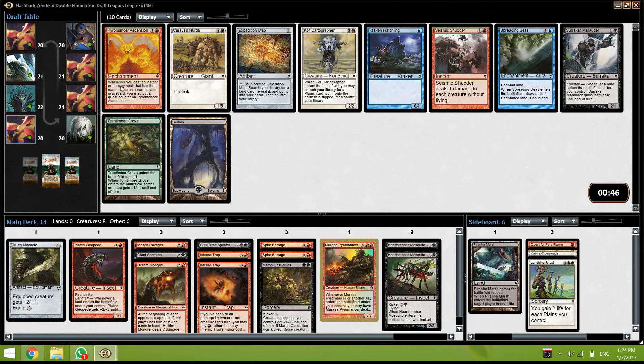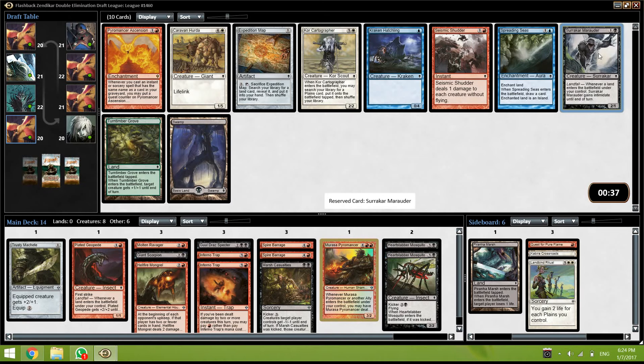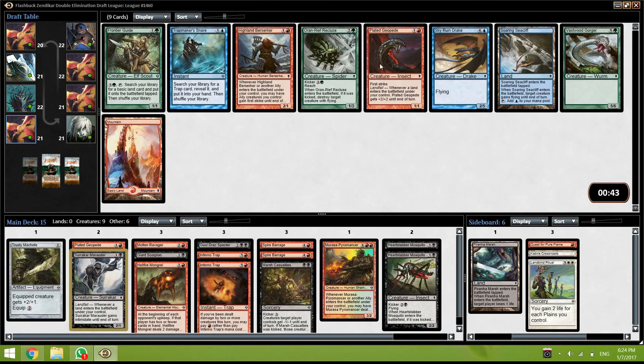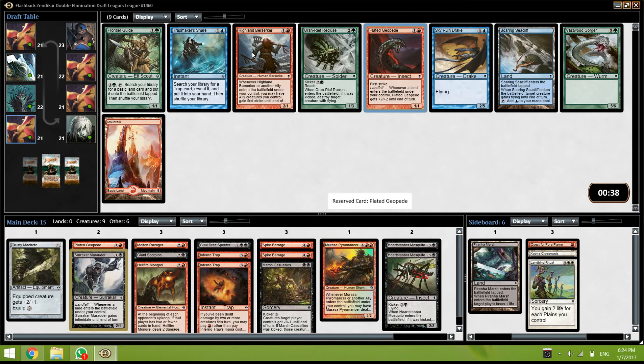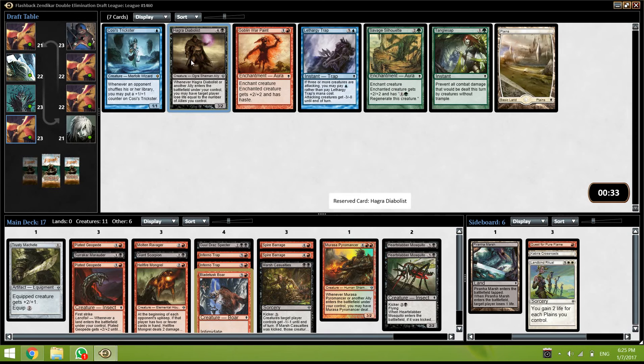Pyromancer's Ascension — okay, well. I don't think it's worth anything. I'm just going to take this Marauder — it's actually a pretty decent card, a two drop, it's decent. I saw this Berserker and was kind of happy because it's another ally and two drop, but then I saw this Geopede and I slammed the Geopede. And the bow — wow. Okay well, this deck is going places.